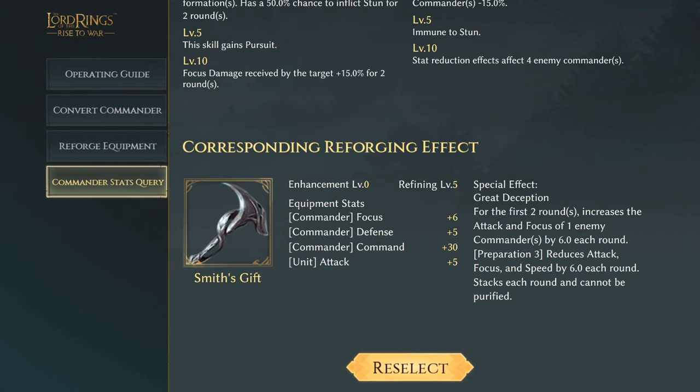Sauron, who a lot of people use and have the Sauron Smith Gift unlocked, has focus plus six, commander defense of five, commander command 30, and unit attack plus five. The special effect Great Deception: for the first two rounds, increases the attack and focus of one enemy commander by six each round. From round three onward, it reduces attack, focus, and speed by six each round, stacks each round, and cannot be purified. That's really good.